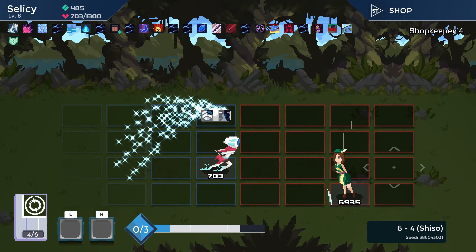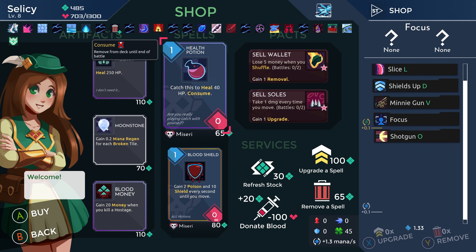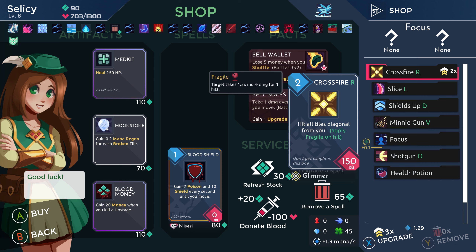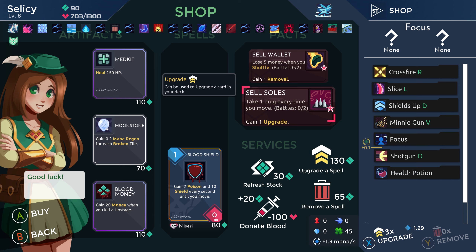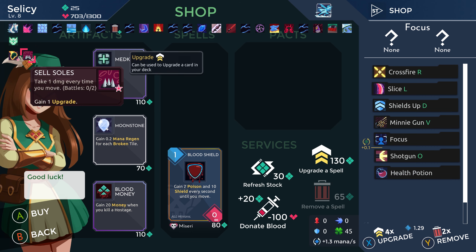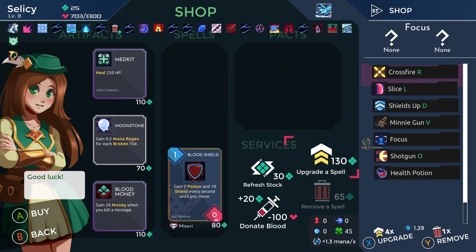Alright shop, what you got? Ability to heal — yes please. And then we go upgrade, upgrade, upgrade. That all seems great. Lose five money when you shuffle, get an extra removal, take one damage every time you move, get another upgrade — we're gonna take both of these, and then we're gonna buy a removal, so it's basically like getting a cheap upgrade. And we will get rid of 'take one damage every time you move.'